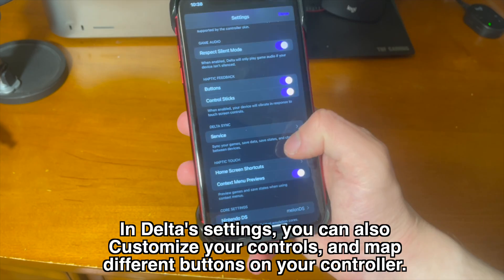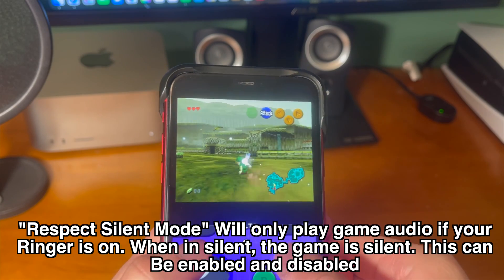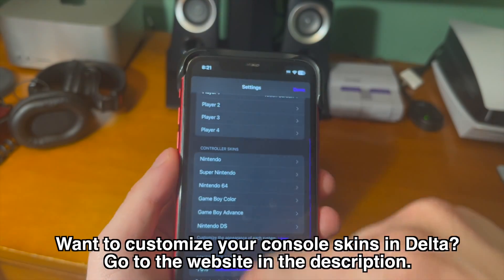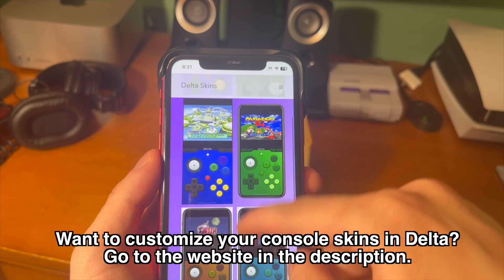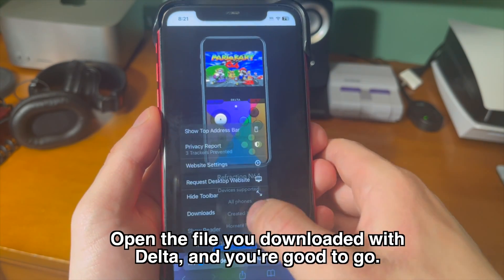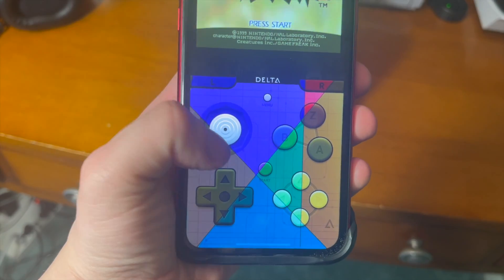There are a lot of interesting settings in Delta — for instance, you can have it respect silent mode, so if silent mode is on while playing a game, you won't hear any sound. By default, all supported consoles have their own default skins, but if you want to customize them, go to the website in the description and pick what console you want the skin for. I chose Nintendo 64 — find a skin you like, download it, and open the file with Delta. Inside Delta, go into N64 skins, scroll down, and you can see the newly downloaded skin. It looks pretty good.